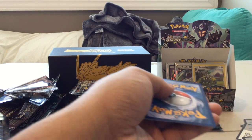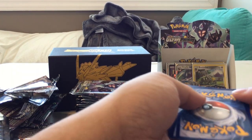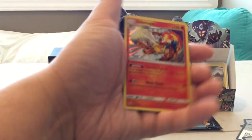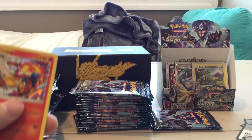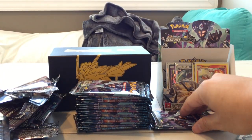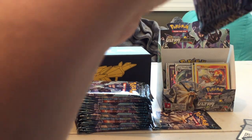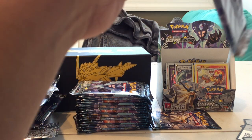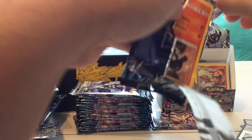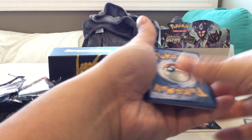I just noticed — with the Ultra Prism set, you have Infernape, Torterra, and Empoleon; those Sinnoh starters are featured within this set, which I thought was interesting. Since Ultra Prism is a Sun and Moon set, they don't actually feature the Sun and Moon starters. But this is the fifth Sun and Moon set and they've featured those starters in other ones before.